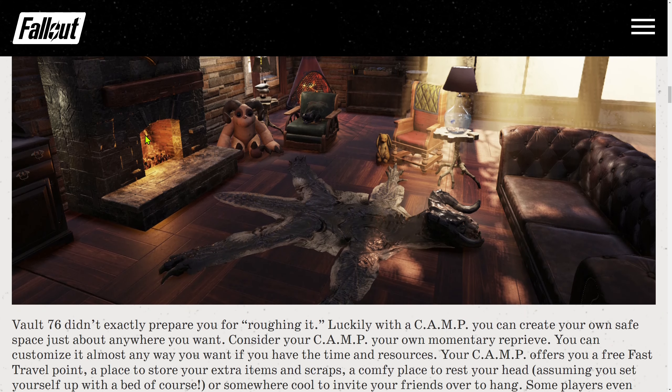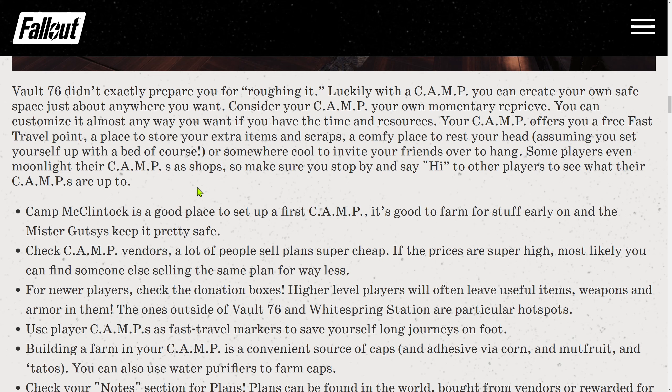Tip 3: Prime Real Estate. Vault 76 didn't exactly prepare you for roughing it, but luckily with a camp you can create your own safe space almost anywhere you want. Consider your camp your own momentary reprieve — you can customize it almost any way you want if you have the time and resources. Your camp offers a free fast travel point, a place to store extra items and scraps, a place to rest assuming you have a bed, or somewhere cool to invite friends to hang. Some players even moonlight their camp as a shop, so make sure you stop by other players' camps to see what they're up to.